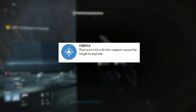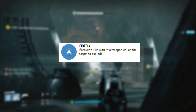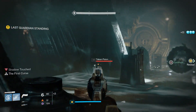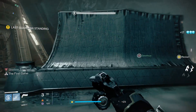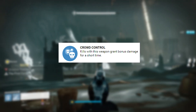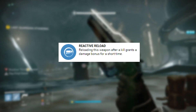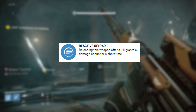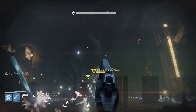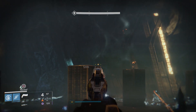Firefly — only Omelon hand cannons, the Imago Loop, and the Raid hand cannon can roll with this. Still, Firefly is based off the impact of the weapon, so hand cannons work really well with it based on their high impact. Crowd Control — I believe only Hake hand cannons can roll with this perk. Reactive Reload — hopefully you can get this with Outlaw on the same gun. You'll reload a lot with hand cannons due to their low magazine size, and the damage bump from reactive reload makes the gun do crazy damage in both PvP and PvE.